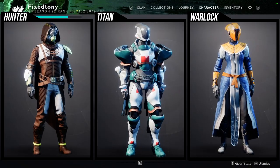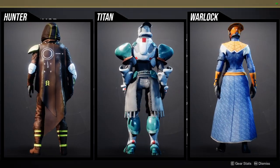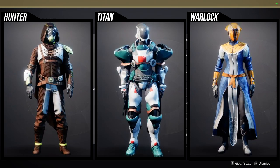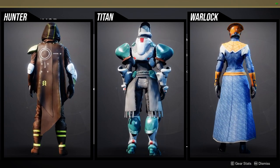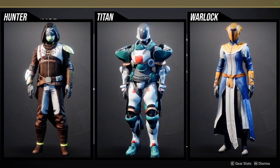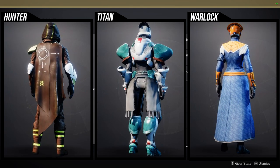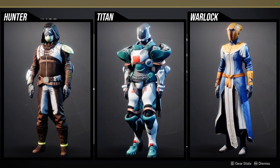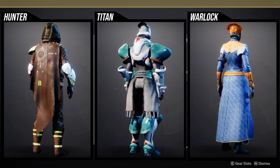As for the armor set, I'm going to hop into the collections because I don't remember the other classes. For the Icarus set — for Hunters — I think it's okay, but there are a lot of problems. The helmet visor lines don't change color, the arms are pretty boring, the chest piece has a piece that doesn't change color, the boots are boring, and the cloak looks cool but doesn't change color on a specific part. That's really annoying.